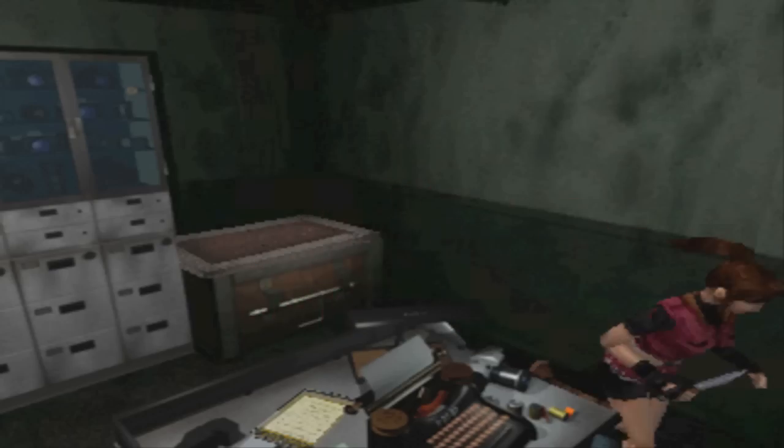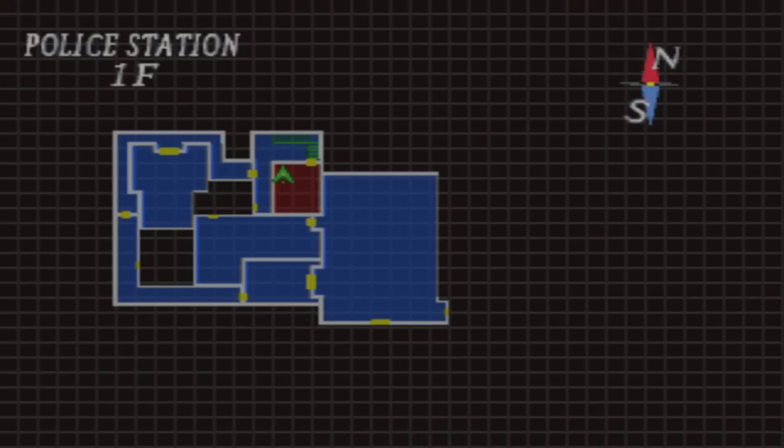This is the safe room where the costume lockers are. It's the one on the west side, by the stairs.